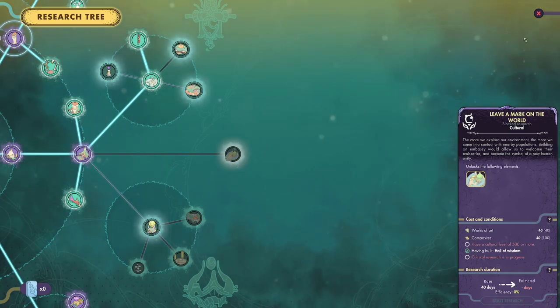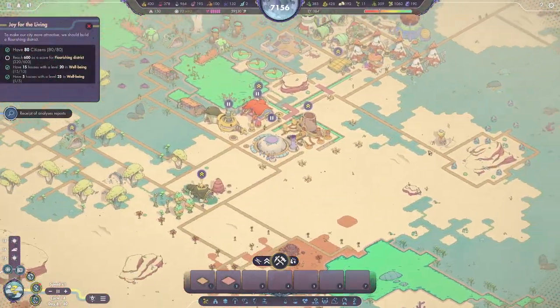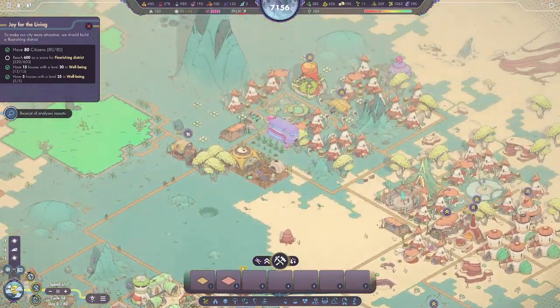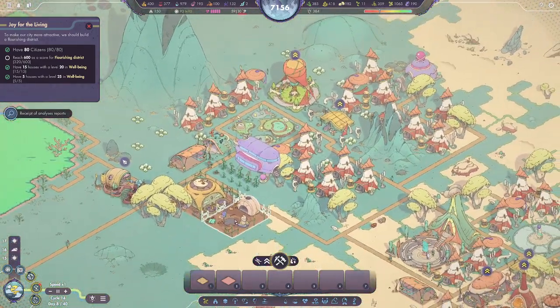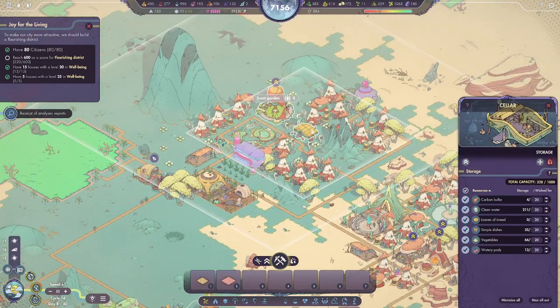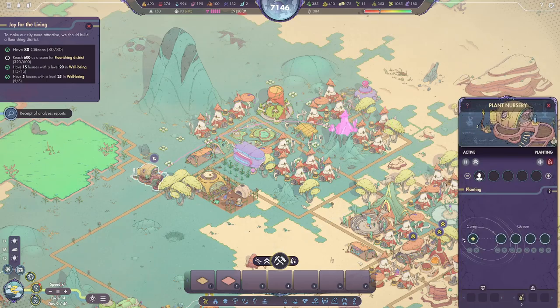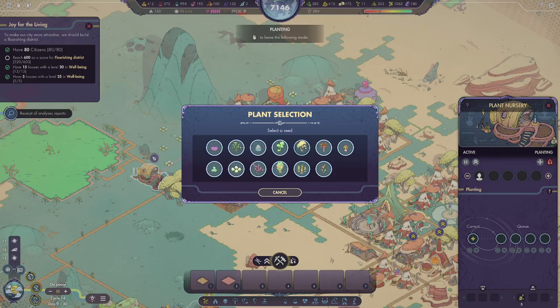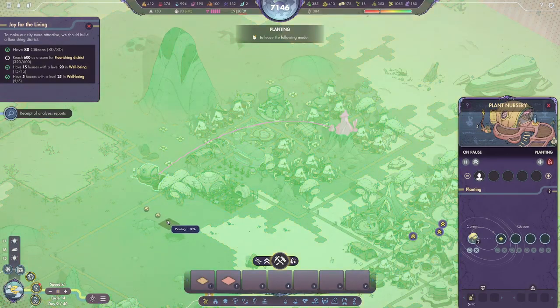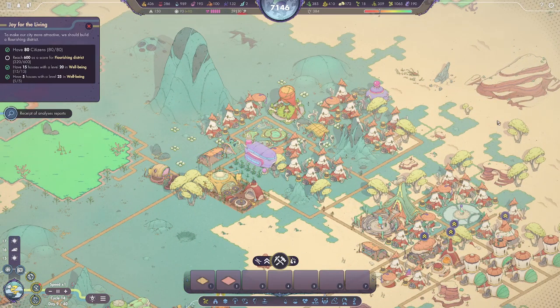We'll pause there though — we finally got the flourishing district going, so we're making progress. If you guys enjoyed the episode, click the like button — it helps me out a lot. If you want to see more episodes of Synergy or the other videos I have on the channel, subscribe and make sure you have your notifications on so you know when the next videos go live. But until next time everybody, I hope you had a good one — I'll see you in the next video. Bye-bye everybody!